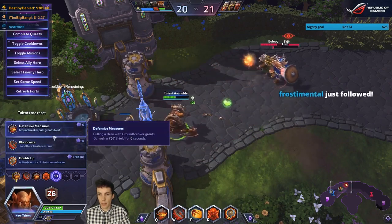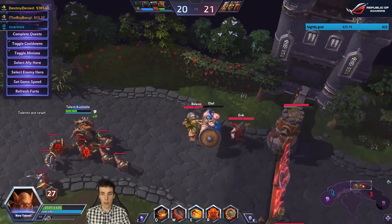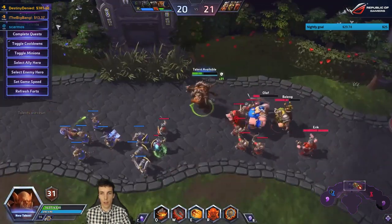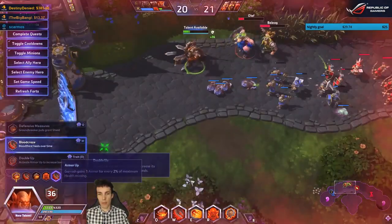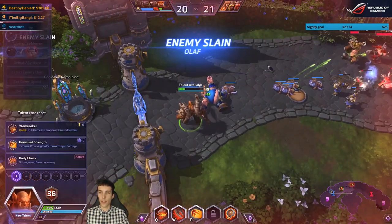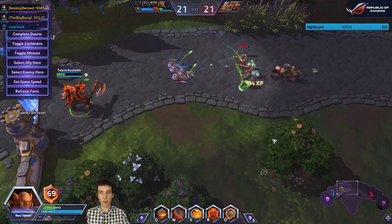Double Up lets you press your D hotkey to boost your armor — from 37-36 up to 69 armor for a duration. Your horns light up as a clear visual indicator of just how tanky you are.